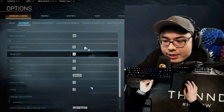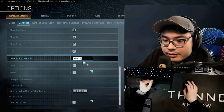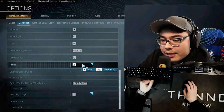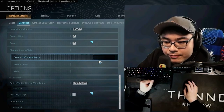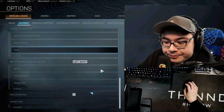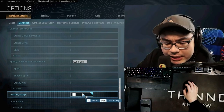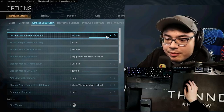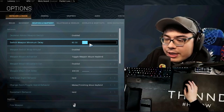For key binds: WASD of course. Use and interact is F. Jump is space, crouch is C, prone is Z — this is actually a PUBG key bind. Left shift is for sprinting, also a PUBG key bind. Gesture and spray I move all the way up to tilde, which is next to the number one key. Depleted ammo weapon switch is enabled.